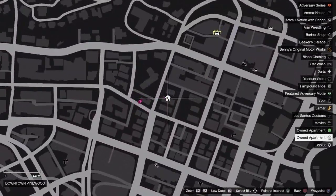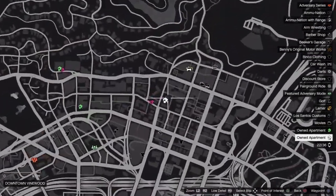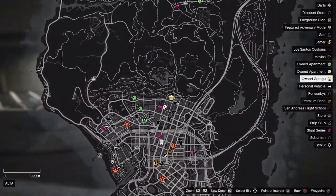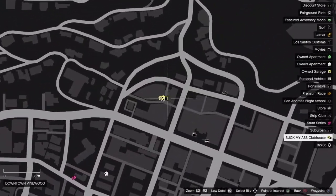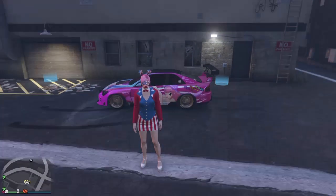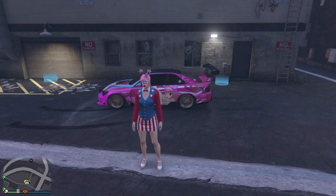What you're going to need is the Kuruma glitch apartment — this one right here — and then obviously you're going to need your MC Clubhouse. I have this one; there's another one around here. What you're going to want to put inside the MC Clubhouse is 10 Faggios. You need those 10 Faggios in there.